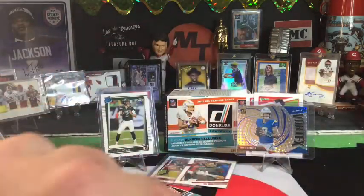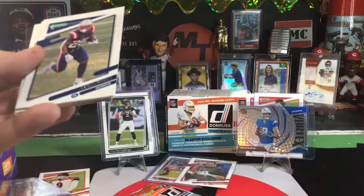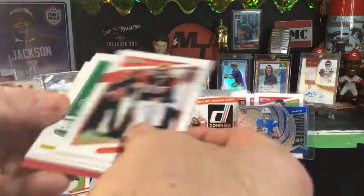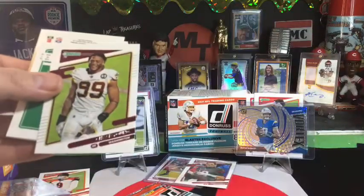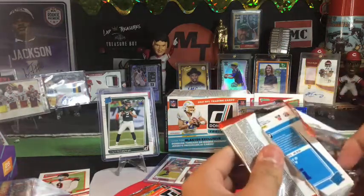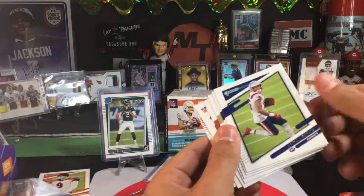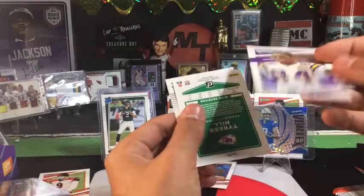By comparison this is a great box — they would call this a hot box. Tra'Davious White, AJ Brown, Ocho, Daniel Sorensen, Chase Young. What is happening — Dak and Rondell Moore.